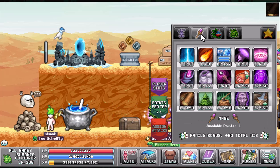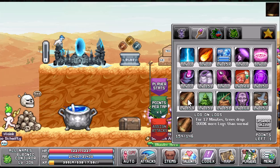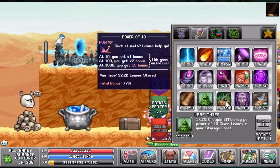Going into the mage talent book, we're going to go straight into Mana Overdrive, again for max mana. Log On Logs: for 17 minutes, tree drops drop 300% more logs than normal — that's where the bulk of all these logs are going to be coming from. You're going to look at Leaf Thief: depending on how many grass leaves you have on a power of 10, that's going to increase your chopping efficiency by 17.1%.